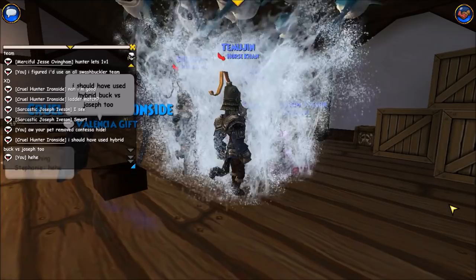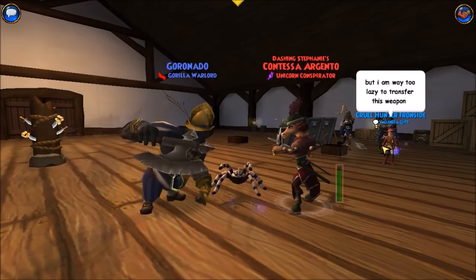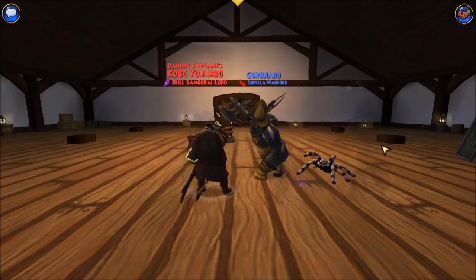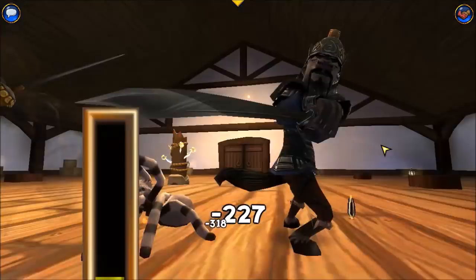Okay, he found his strength buff. He's gonna try to... yeah, he's using the vicious charge on Contessa to reduce her accuracy. Okay, he used the other super on Contessa.